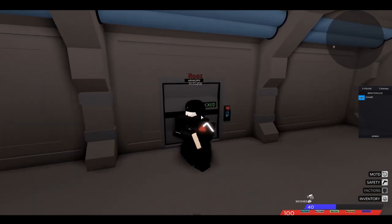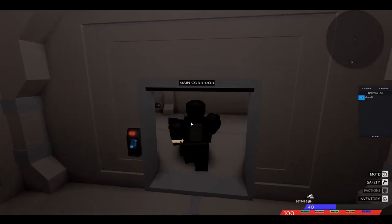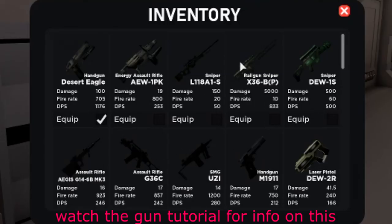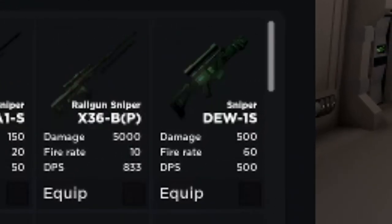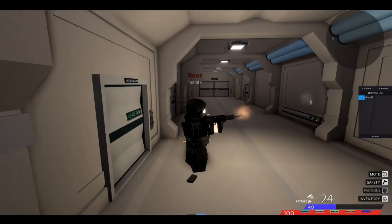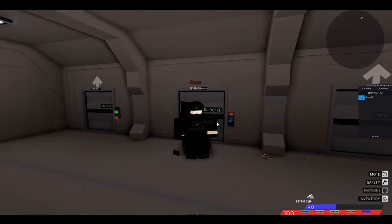If you leave without getting your divisional or your standard Aegis combatics, you will be warned by an SC member and told to return to the armory, or you will just be striked for it if you've done it multiple times. If you press U, you can access your inventory where all your tools will be. You'll want to get the assault rifle — the Aegis G14 6B Mach 3 — which is the standard Aegis assault rifle. It has quite a high rate of fire, but the damage isn't as good as an AK or a G3, so that people just starting out can land shots.